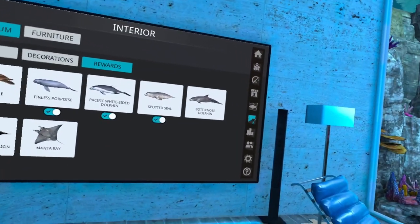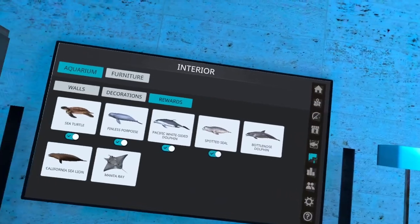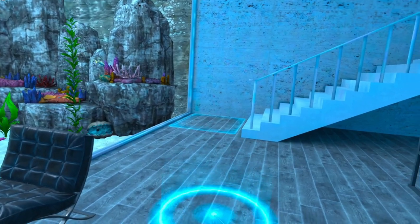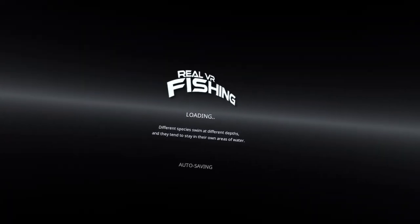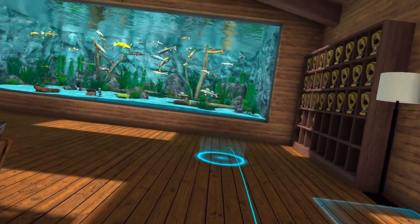That's pretty much the only difference with the saltwater area. You can click in here to go upstairs, or you can pull up your map, go to Lodge A, press Go, and that brings you right back here to the main lodge.